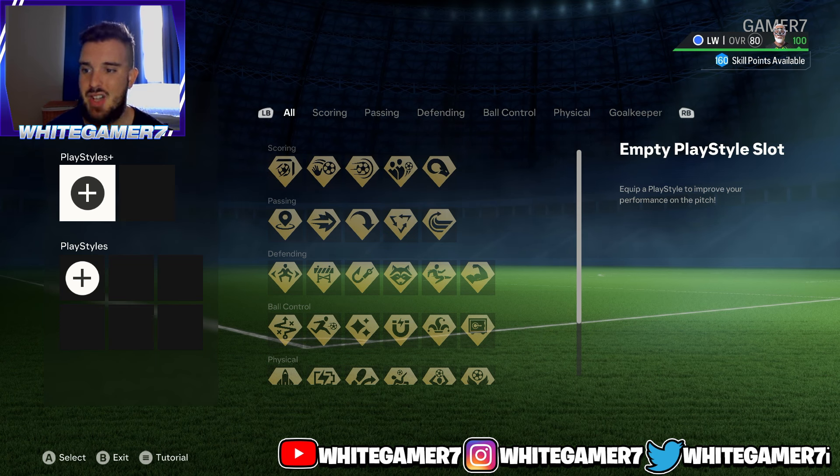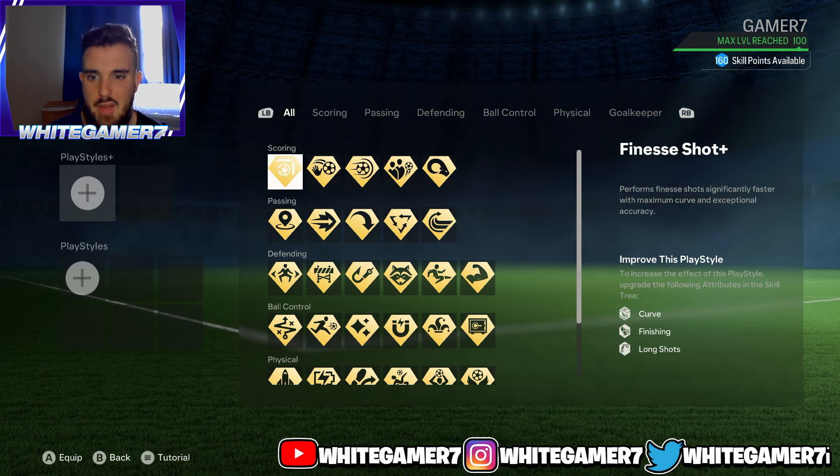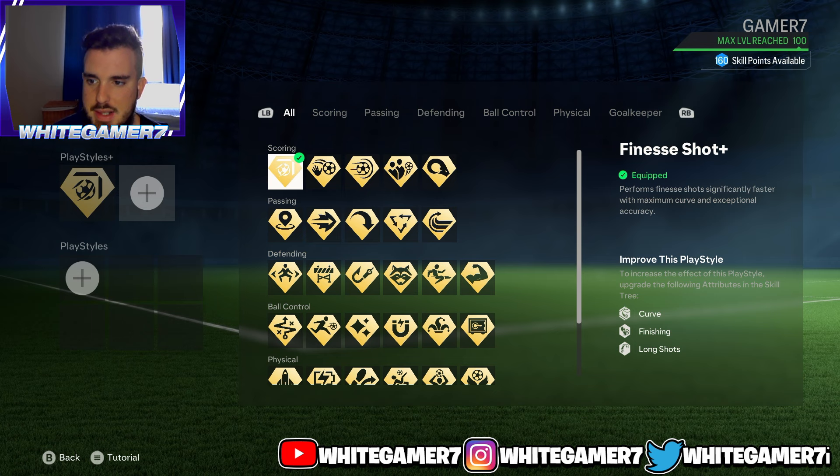Now we have the play styles. We're going to start with the play style plus. The first one I recommend is the Finesse Shot Plus. As a winger, you're going to be cutting in and shooting. The Finesse Shot Plus this year is completely broken — it's OP. It has a lot of curve and accuracy, which makes it difficult for opponents, keepers, or AIs to even save it.